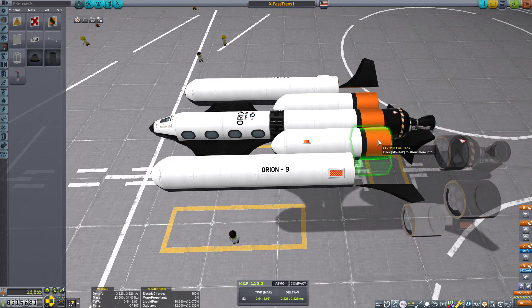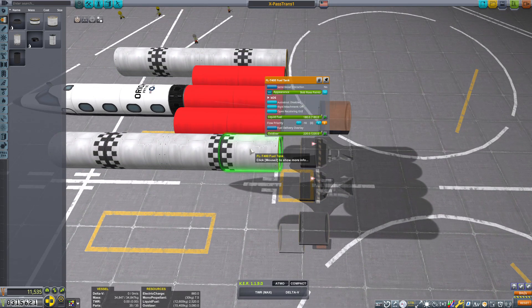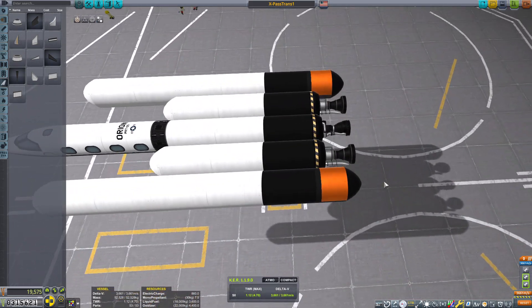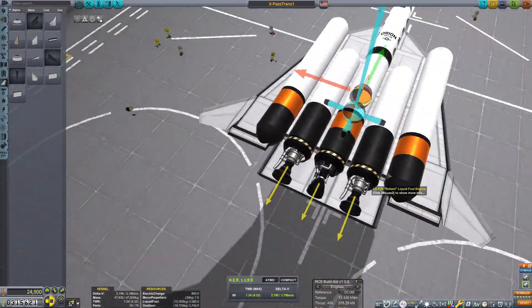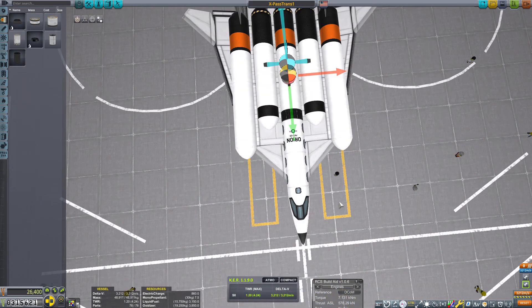It also needs to be easy to return back to the Kerbal Space Center. Because if you're able to land near the runway, you'll get more bang for your buck when it comes time to bring the SSTO back in. The further away you are from the KSC, like landing a craft far from the runway, the less money you get back. So it is imperative that you try to land as close as possible, if not right on top of the runway or landing pad.